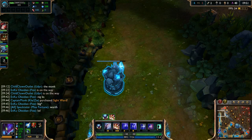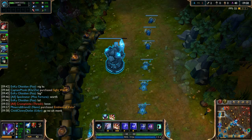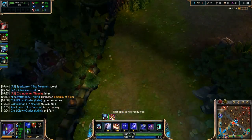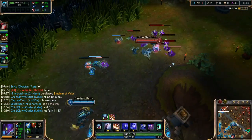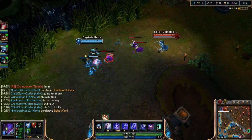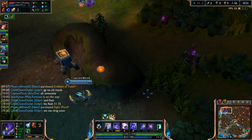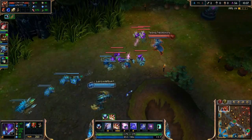A tip while heading back to lane: always jump when you get the chance to stack your tear as fast as possible. You're not going to need your Leap while walking back, so you may as well use it — every little bit counts. It's the same idea as Wukong spamming his clone walking back to lane. There's no reason not to stack your tear every chance you get.